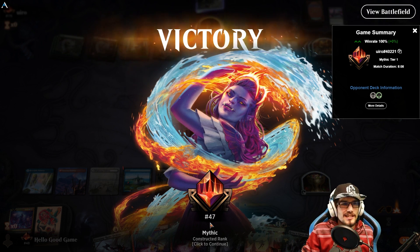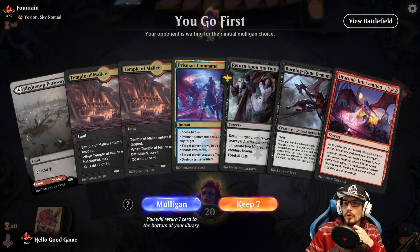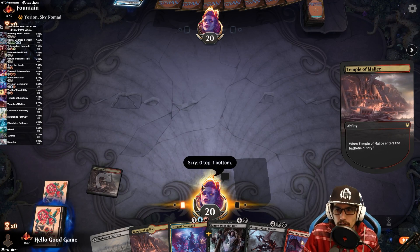Not much, but it's an honest day's work. Going first — I'm not in love with it. We do need to find a blue source of land for the Prismari Command. Kind of like a rhyme, right? We'll see if we can get it.